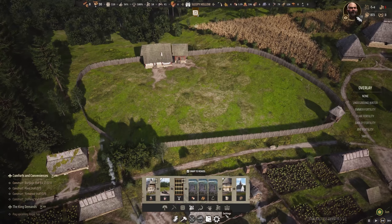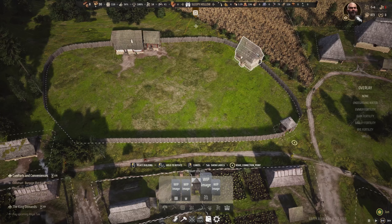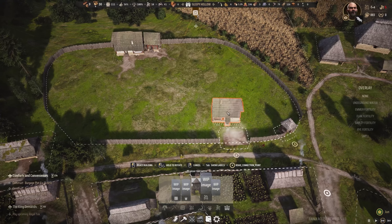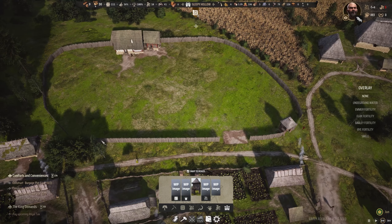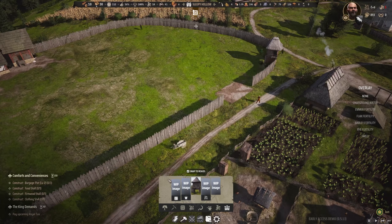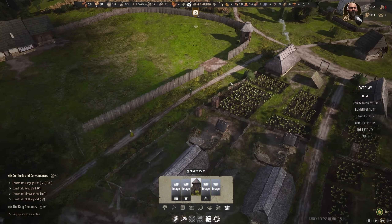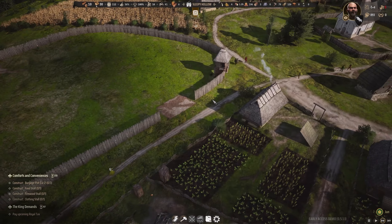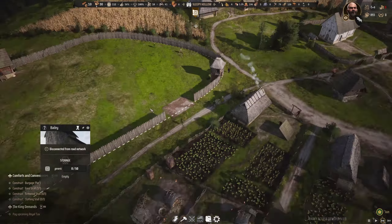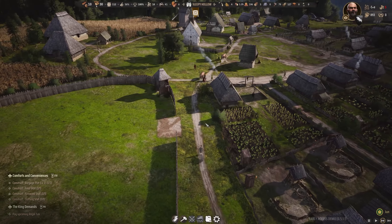We have six timbers so that should be enough to have the tax office available as well. Let's have the tax collector building over on this side — it does need a road connection, so let's have it somewhere over here. In the future we could have more buildings piling up here that need a road connection. In the demo we only have one more building available, but I'm pretty confident there will be more. We also have these towers I can add. Let's start the tax collector and add a higher priority so we can quickly finish it.